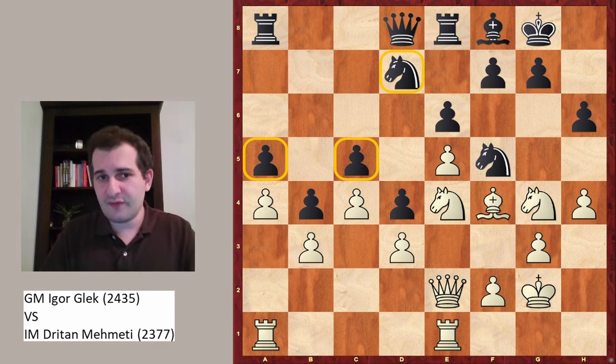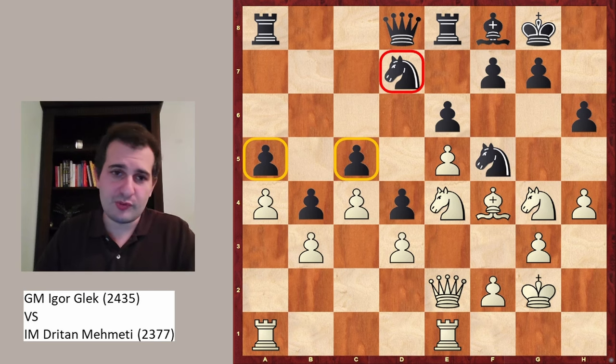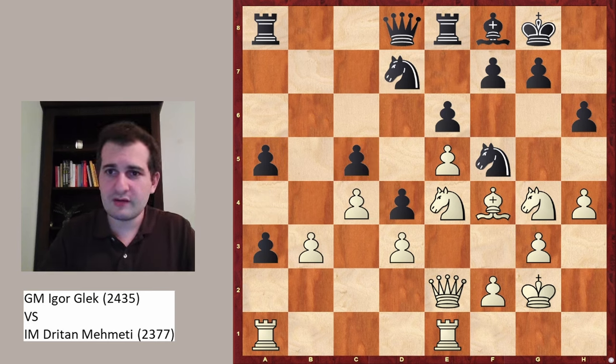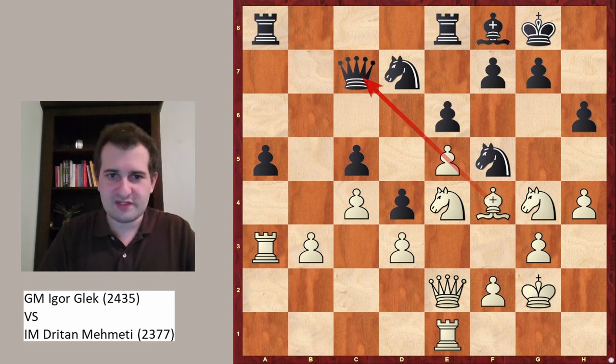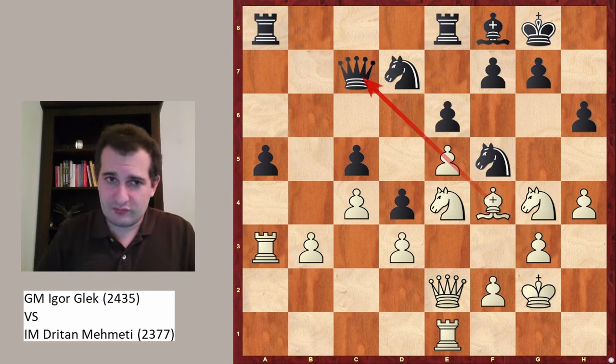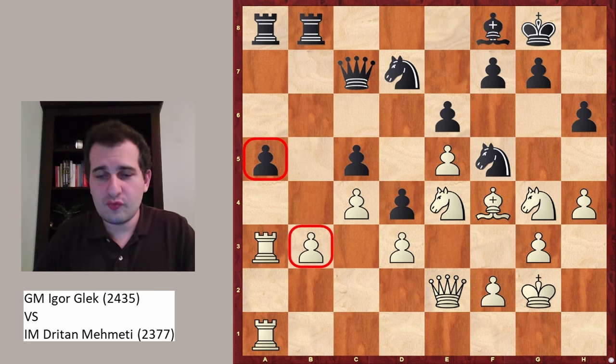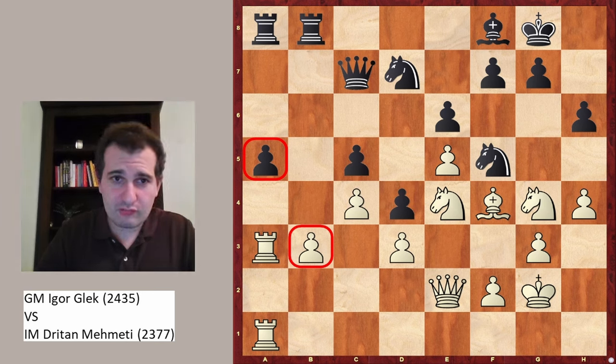A5 played, and now this is a very important moment for white — white just took the chance and played a4, fixing the pawn structure. Black is forced to take because if the structure stays this way, the knight on d7 will be incredibly weak. So of course bxa3, Rxa3, Qc7 — putting the queen on the same diagonal as the opponent's bishop, not a very clever idea, but what else should black do? At least it's developing the queen. Ra1, Re2b8, putting pressure on b3.